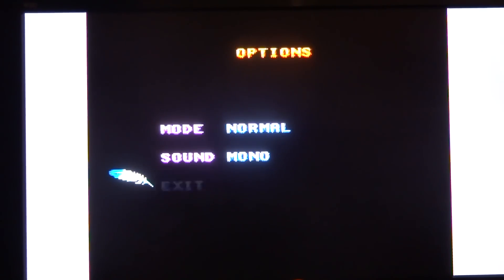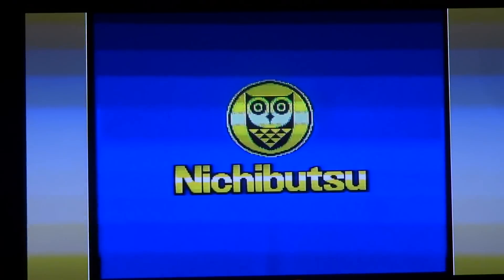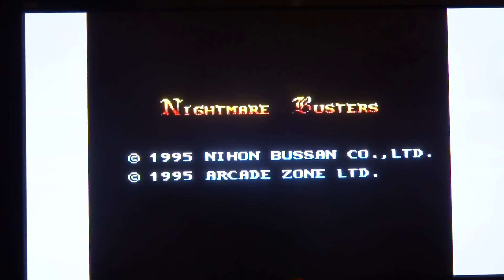This game has three continues, and after you use all three of those the game is over. So in order to deal with that, there's a code we can put in. We're going to give this one more shot, flip this thing back on. The code we're going to use is up, right, left, down, down, right — at the beginning here quite quickly.